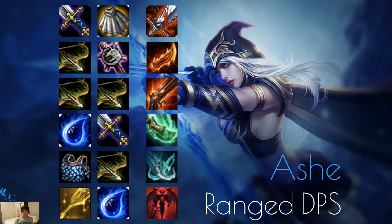Ashe is a ranged DPS with all the ranged DPS items. I like Shojin on her because her ult — an ice arrow that stuns a target and does damage — is really strong. If she can shoot off multiple arrows in one round, it's really good for your team, freezing and stopping units from attacking while dealing damage. You can also make her a Demon since Varus is a Demon and they're both Rangers.